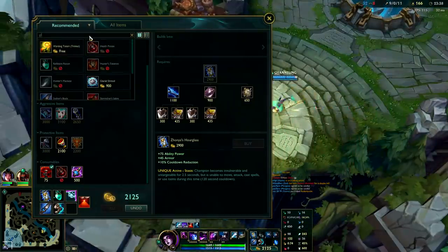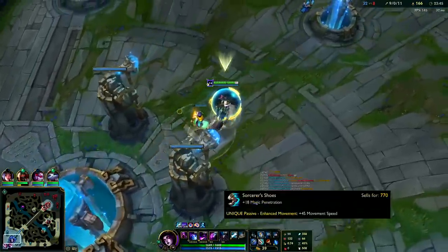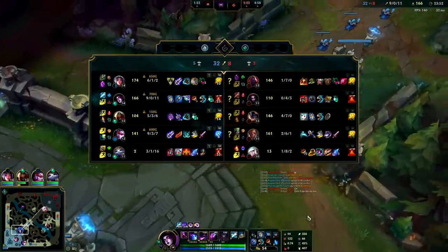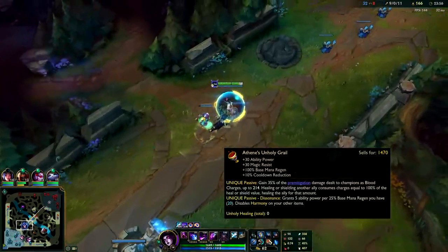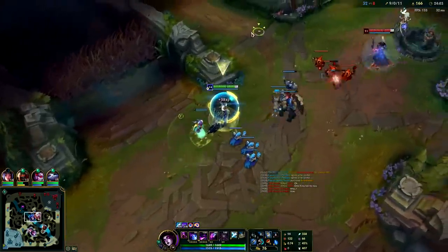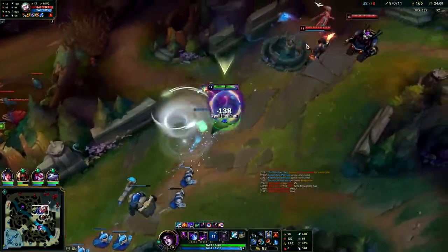We'll get hourglass — I don't want to die, I have too much shutdown gold. We'll go for Athene's here. It'll give us some MR to cut into their double flat magic pen — Elise with flat magic pen and Rumble with his penetration boots. Getting this 30 magic resist will make us tankier than what his boots cut into, which is really nice. It's also going to be a nice shield heal for the Vayne.